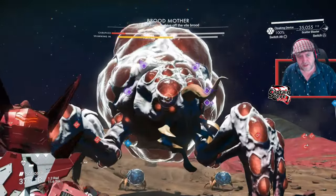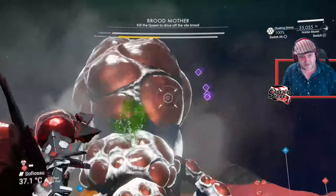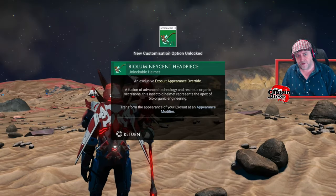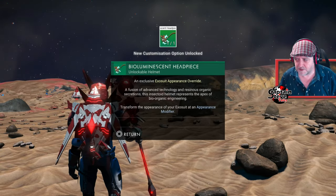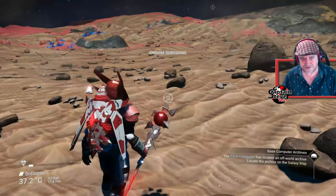Another question: how many heads are there to get — how many of these helmets? There are four of them. I think this is my third one now. There we go — I've just got the glowing one; there's just one more that I need to get. Next question: how do you actually adorn them, how do you put them on yourself? I'll get to that in one second.